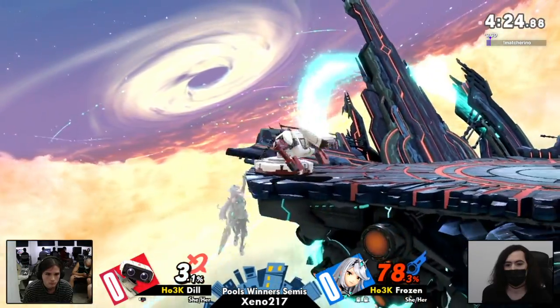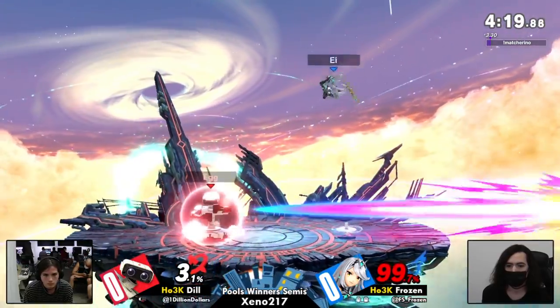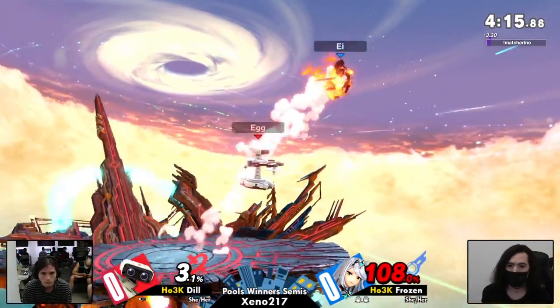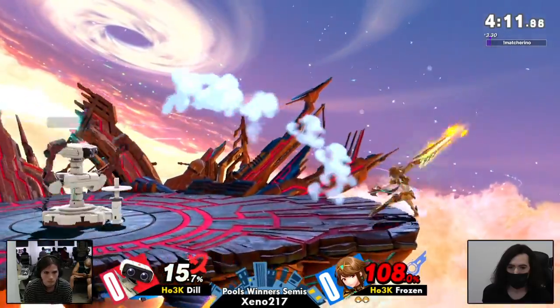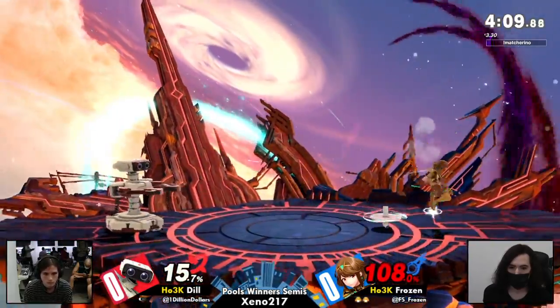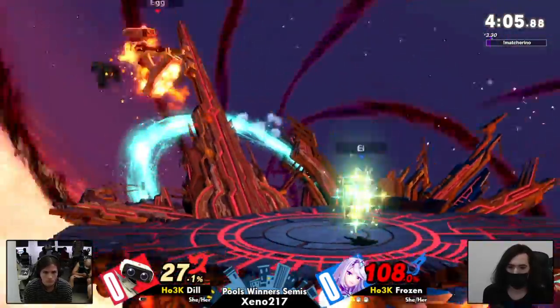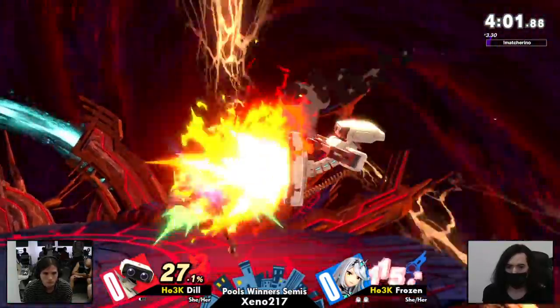That could have been a big punish. That back air right there — that Photon Edge just barely clipped with one of the hits. If it hadn't, that might have been death. They're both not very heavy, but Mythra especially. Although we do have Pyra now going to do the Providence Revolt to get back to the stage on the reverse — actually dodges under in neutral by changing to Mythra and running under. Very nice.